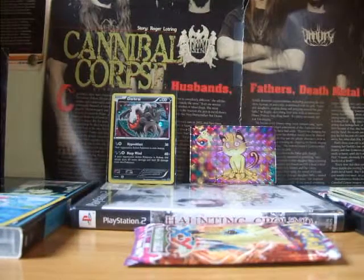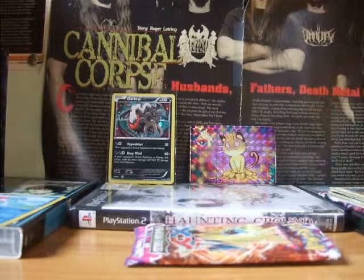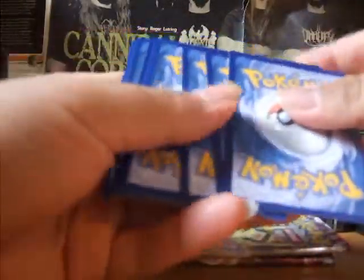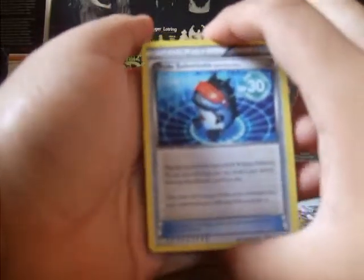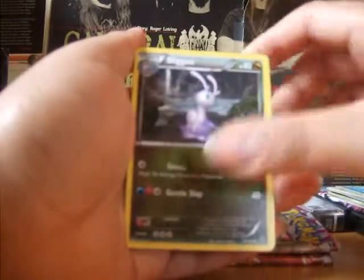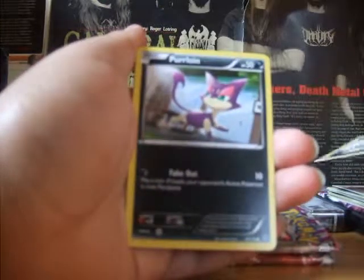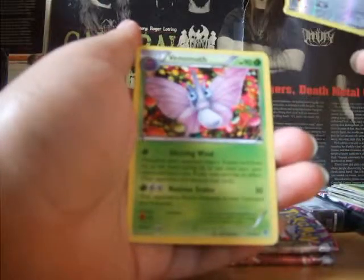And our last pack. We end with an edge on this last pack. Code card, three to the front. We start here with a Robo Substitute. Bronzor. Purloin. Sewaddle. A Reverse Bronzor. And a Rare Venomoth.